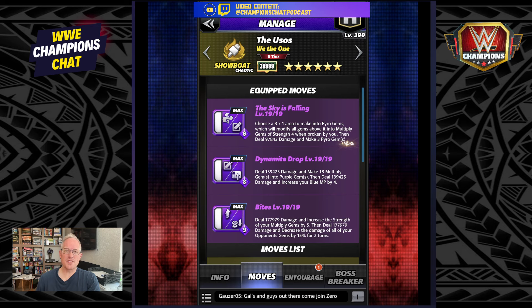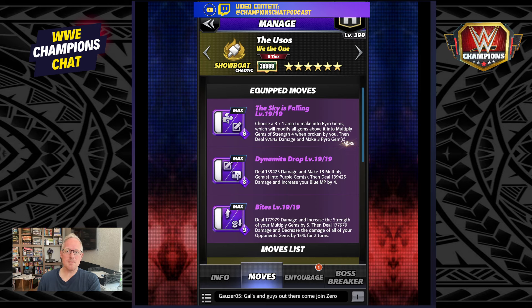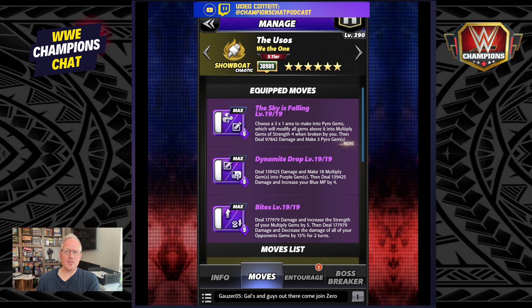For the move set we're going to run triple purple, which I think makes the most sense in the six-star gold meta. Sky is Falling costs six MP — it's a 3x1 that makes pyro gems, which modify all gems above it into multi-gems of strength four; when broken by you they deal damage and make three pyro gems purple. The Dynamite Drop at eight MP deals damage and takes 18 multi-gems into purple, then deals damage. The Bites deal damage, increase the strength of your multis by five, deal damage, and decrease all opponent gem damage by 15%.